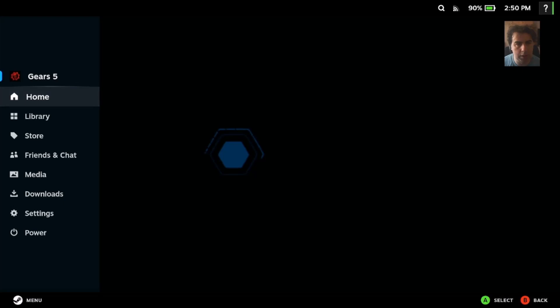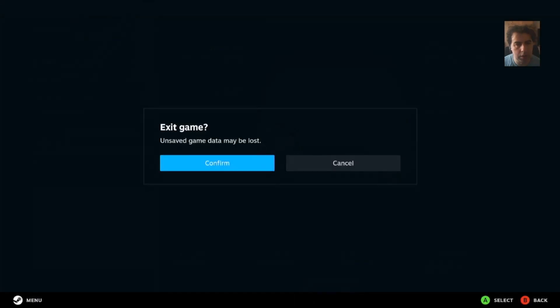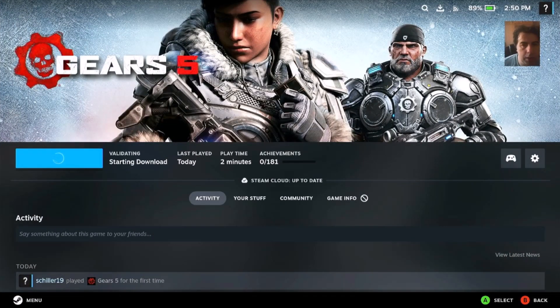Let's force an exit and try to disable the anti-cheat. I read somewhere and saw another video that you need to rename the anti-cheat folder in order for this to work. So let's head to desktop mode.